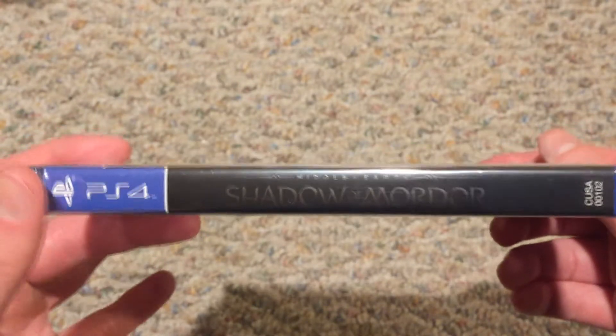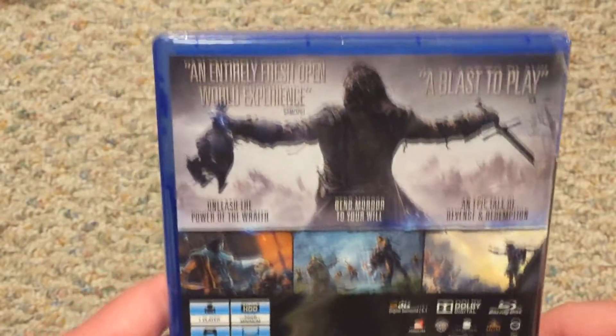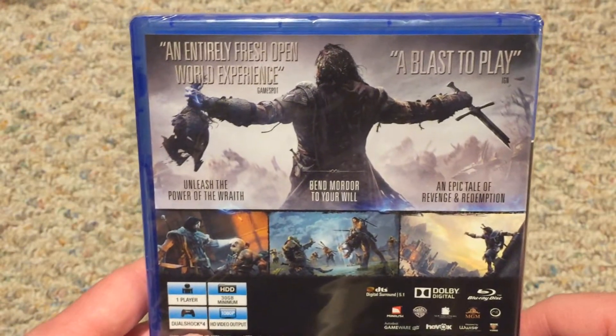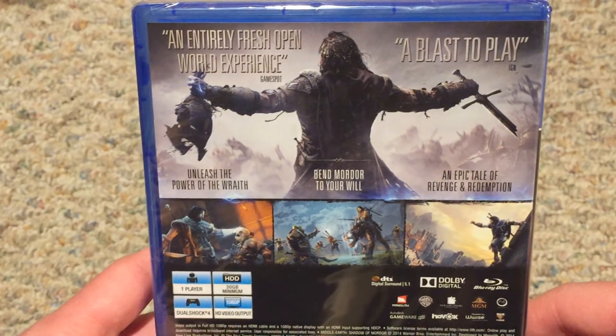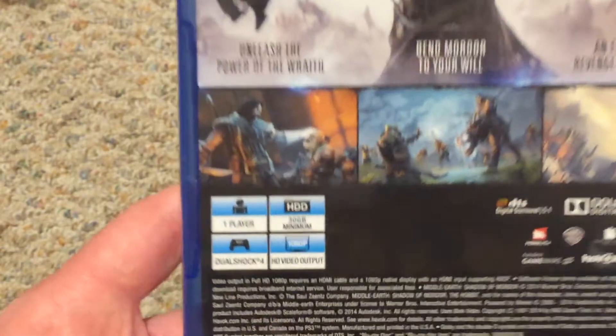Turning it to the side — Middle Earth Shadow of Mordor, it is a little bit hard to read that. Turning it to the back, you've basically got a couple of screenshots here. 'Bend Mordor to your will,' 'an epic tale of revenge and redemption,' 'unleash the power of the wraith.'